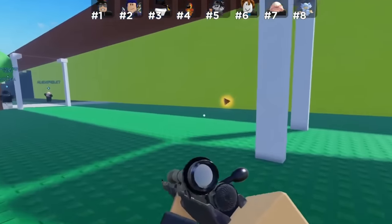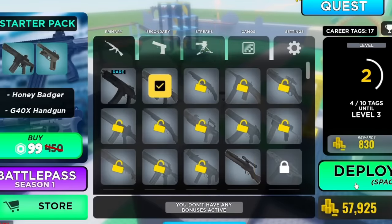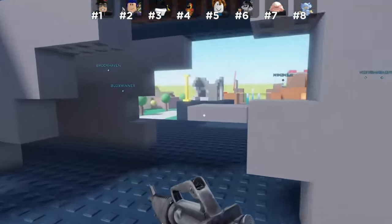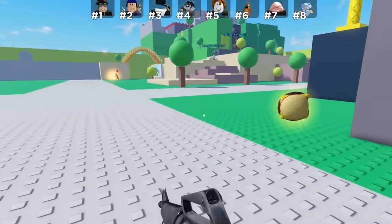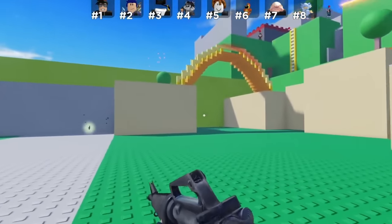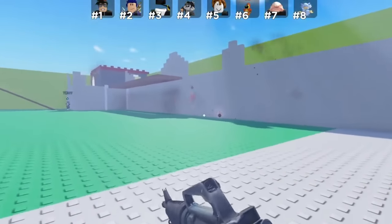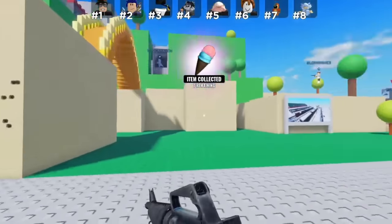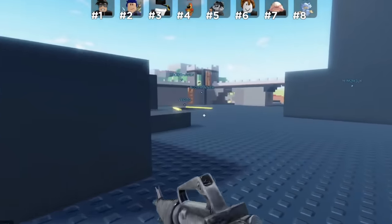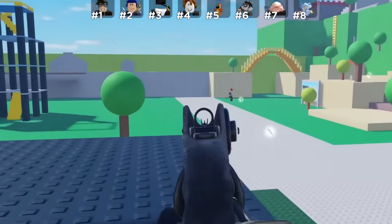Next up we have Gunfight Arena, which is another really easy one. All you have to do is pick up five different items — 10 of each, so 50 items total — from the map. You can pick them up off the ground without even eliminating a player. You can complete this in 10 to 15 minutes, and you may even be able to do it inside a private server.